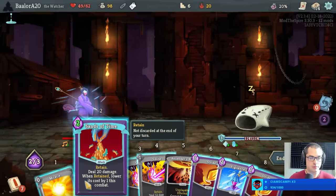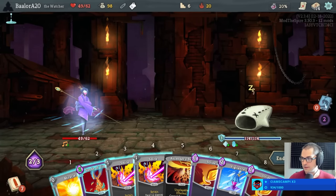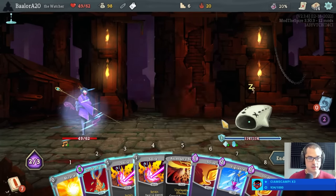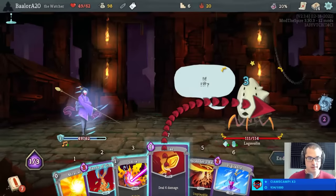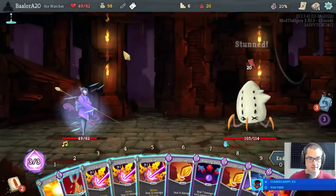Let's do some quick math — we want to play eruption for two, we'll have three energy left so four energy total. Sands of Time and all three smites: that's 24, 24, 24, 40, 72 plus 40 — 112 plus nine. Yeah, that'll kill on its own so we can just strike here. If we draw the eruption we have a kill.